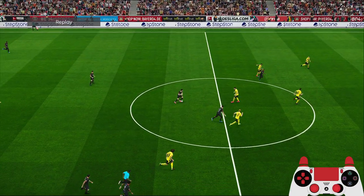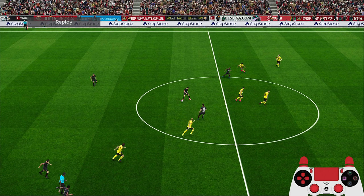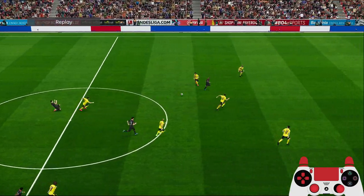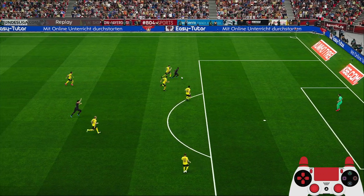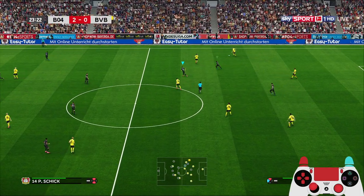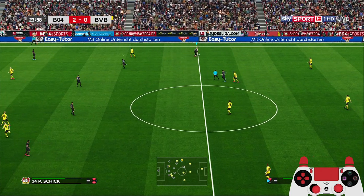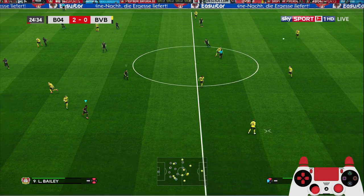The sequence is: get the ball to your fox in the box, pass to your attacking midfielder, then get it to your winger. Maybe I should have used a double-tap sprint, but couldn't get past three players chasing. That's how you play this tactic — it's a good tactic for weaker teams too because you have a lot of defenders.